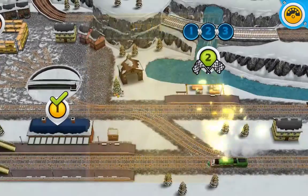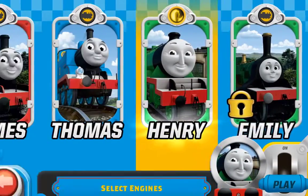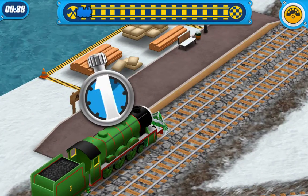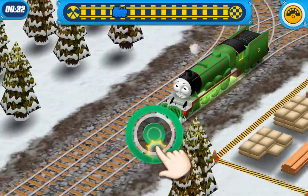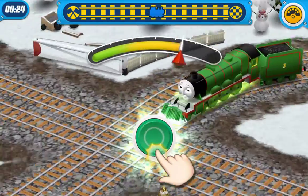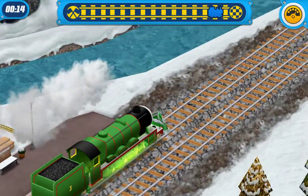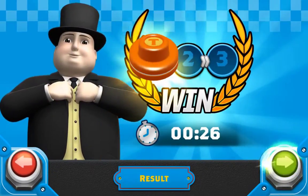Let's go to another checkpoint. Select mission to play single mode. Try to go as fast as you can. This is Henry, the number three green engine. He is ready to be useful and prepared to carry out his duties. All aboard! Well done! You have completed the missions!